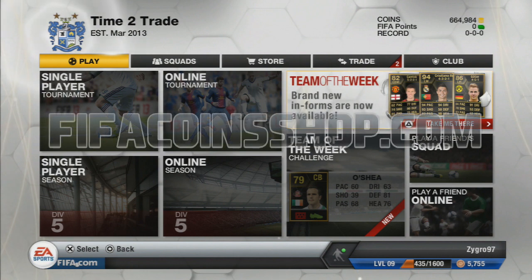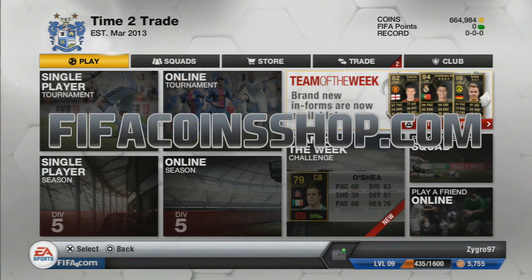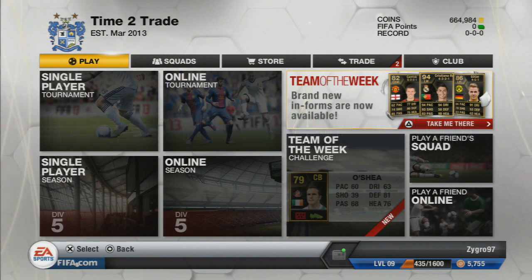But before we do, if you're looking to buy or sell Ultimate Team Coins, then click the link in the description and that will take you over to fifacoinshub.com where you can buy and sell Ultimate Team Coins from a safe and reliable site. If you could hit 300 likes on today's video as well guys, that would be much appreciated — really, really awesome if you could hit that 300 like mark.